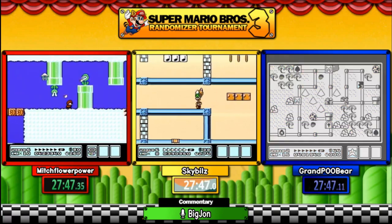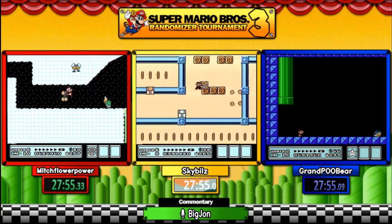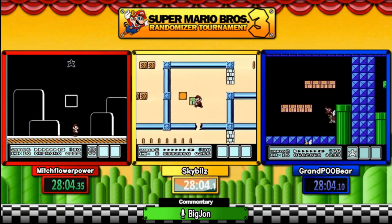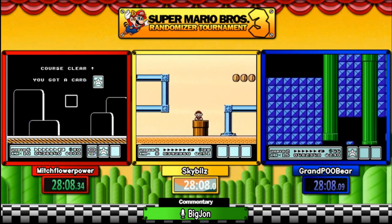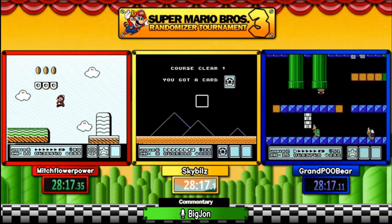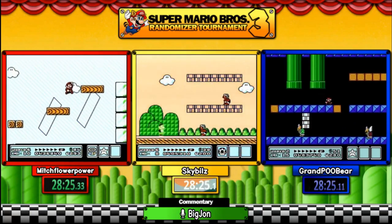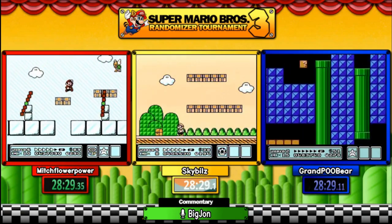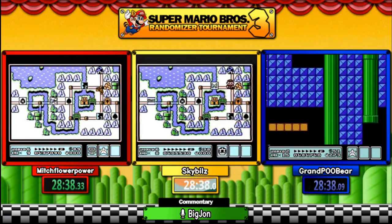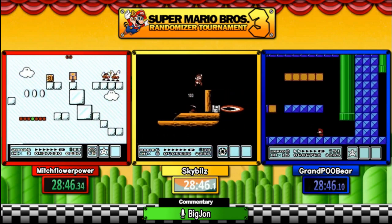Pool Bear trying to catch up, going through World 7's maze. As a reminder: worlds are randomized, as well as what stages you play. All numerical levels plus the pyramid and quicksand levels are shuffled with each other. All fortresses are shuffled with each other, including any World 8 level that unlocks a lock. All castles are shuffled with each other and everything inside of them. Even though you may be on World 6's map, the levels you play could come from anywhere.